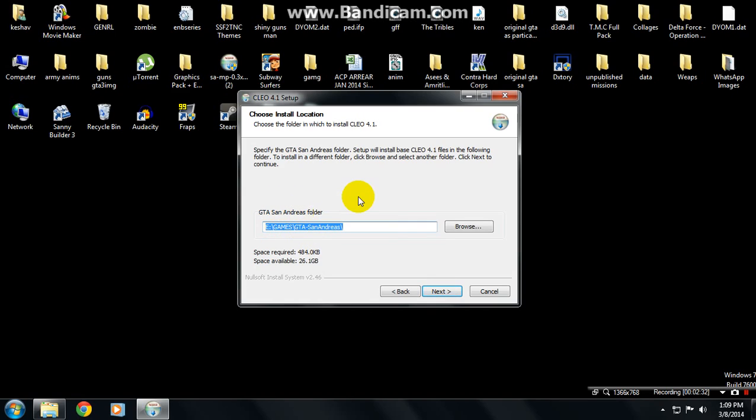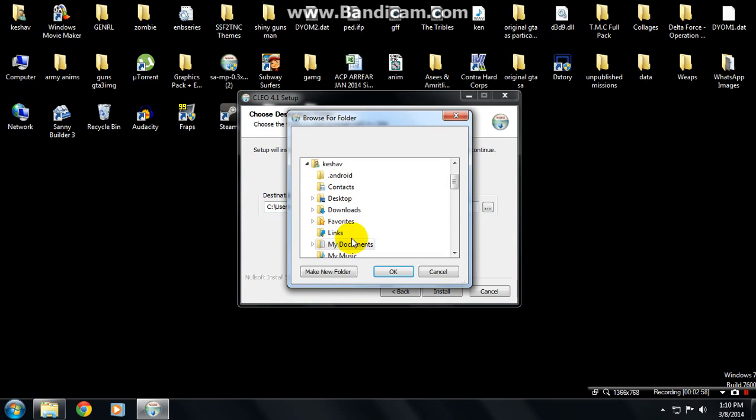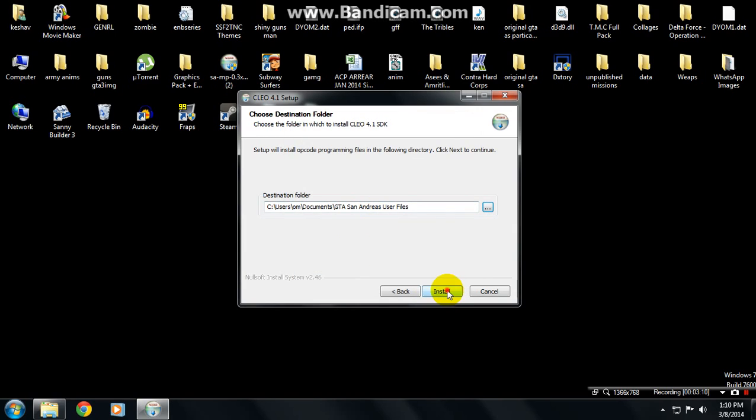Now you have to set the GTA San Andreas editor folder — that is, the directory where your game is installed. My game is in E:\Games\San Andreas. Find yours using Browse, then click Next. For the destination folder I use My Documents — GT San Andreas User Files. Now install it.